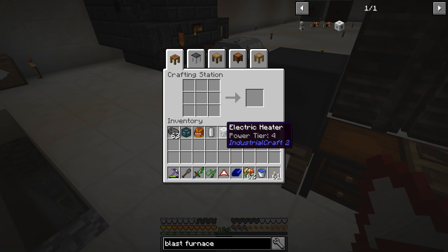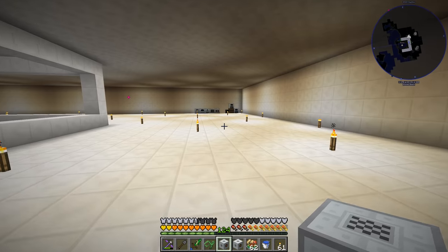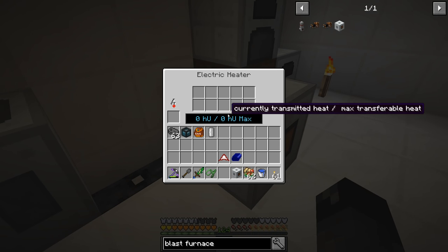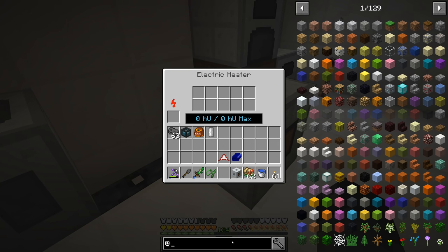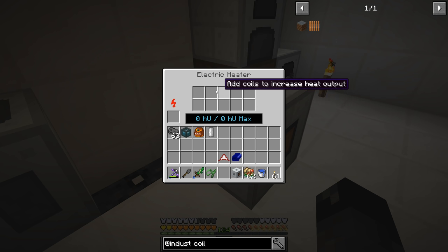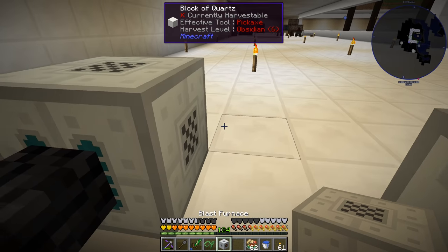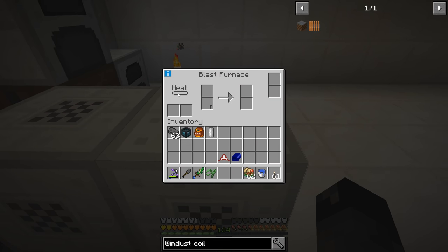I do notice it says power tier four on it, so I'm not sure if we can even power this thing or how this is going to work. Maybe there's a lot more IC2 stuff we're going to have to do in order to get this done. So that is charging up - it's got zero HU at a zero HU max. It says 'add coils to increase heat output.' So we need industrial coils - we need to add in 10 coils to increase the heat output.